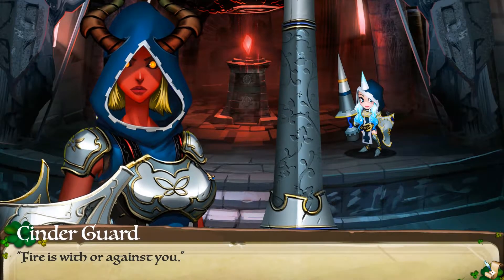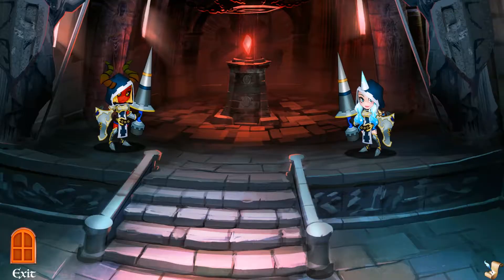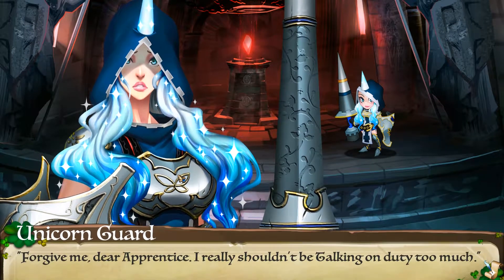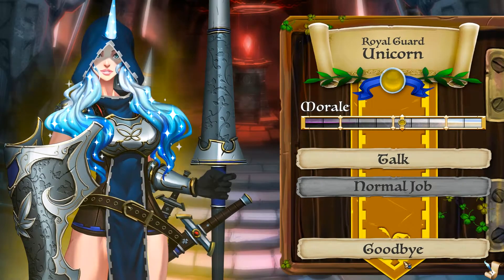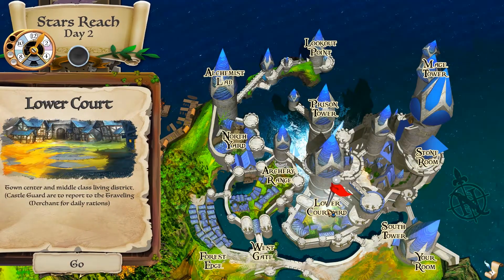'Cinder guard — fire is with you or against you. The time for us to burn is coming.' 'I hope you're having a magical day, princess.' 'I don't know about that — I really shouldn't be talking.' 'Wonderful.' 'Stay happy and magical!'